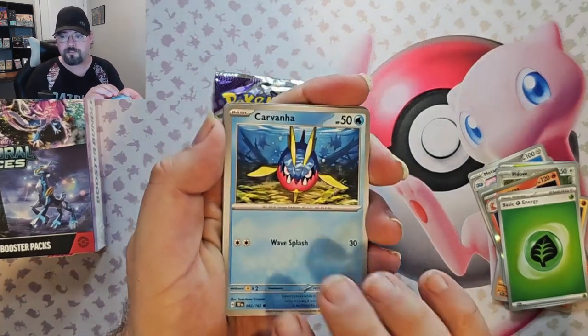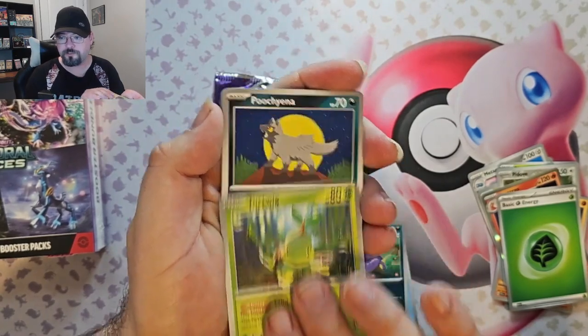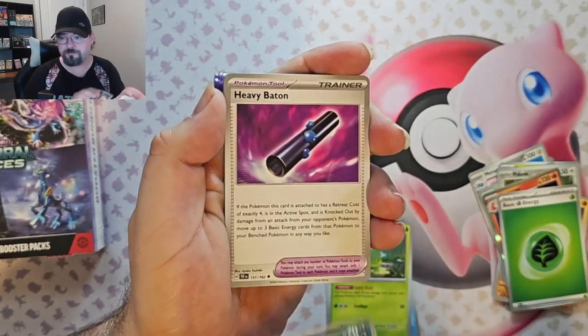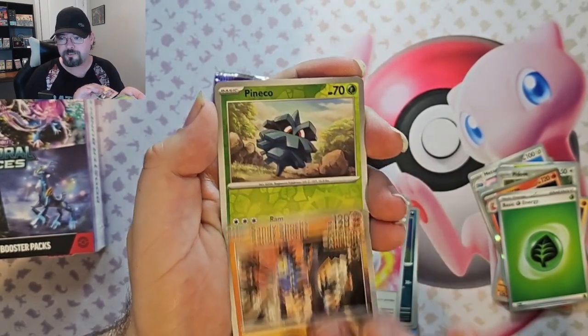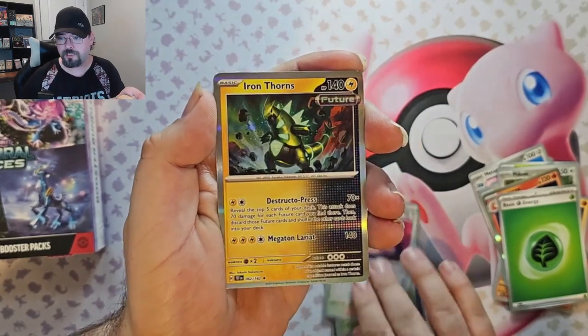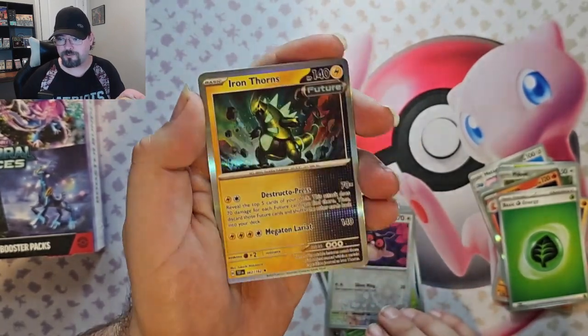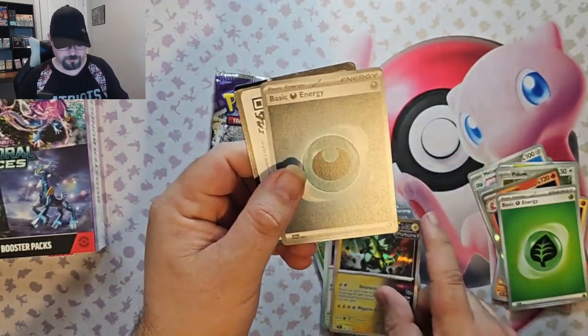We've got Carvanha, Ekans, Turtwig, Hoot Hoot, Heavy Ball, Mist Energy, Sandy Shocks, Pineco Reverse, Hoot Hoot Reverse, and Iron Thorns foil. I love these future and ancient foils.